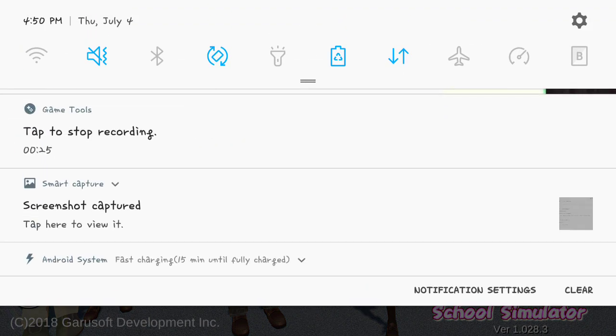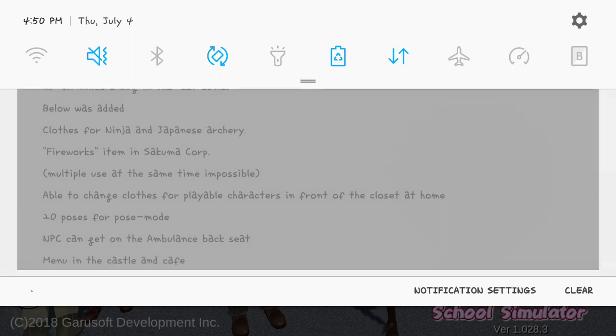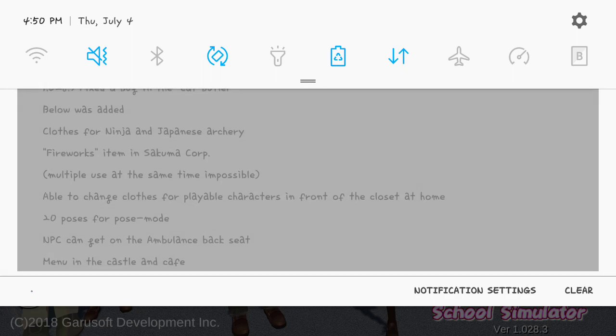I took a screenshot of the patch notes and left them here. There was something about a book fix, but that got cut off. Below was added clothes to the ninja and Japanese archery, which I think was finally added. Fireworks in the Sakuma Corp, which you can only light off one at a time, which I think that's what that's supposed to mean there in the princess — well, maybe, I don't know.